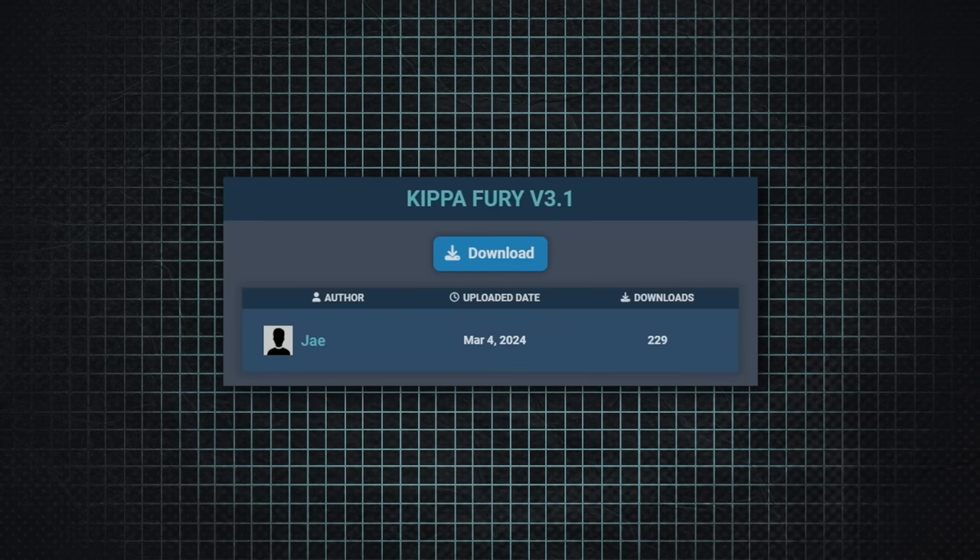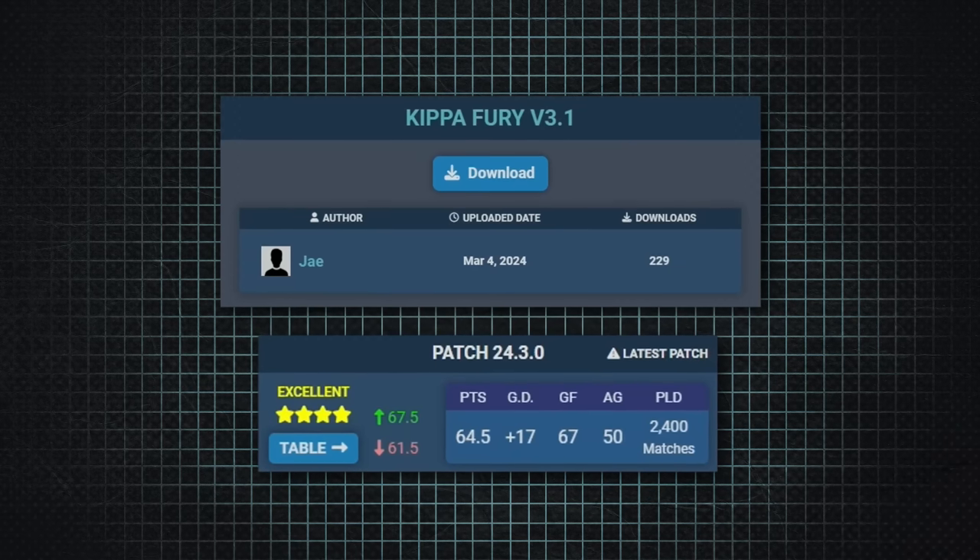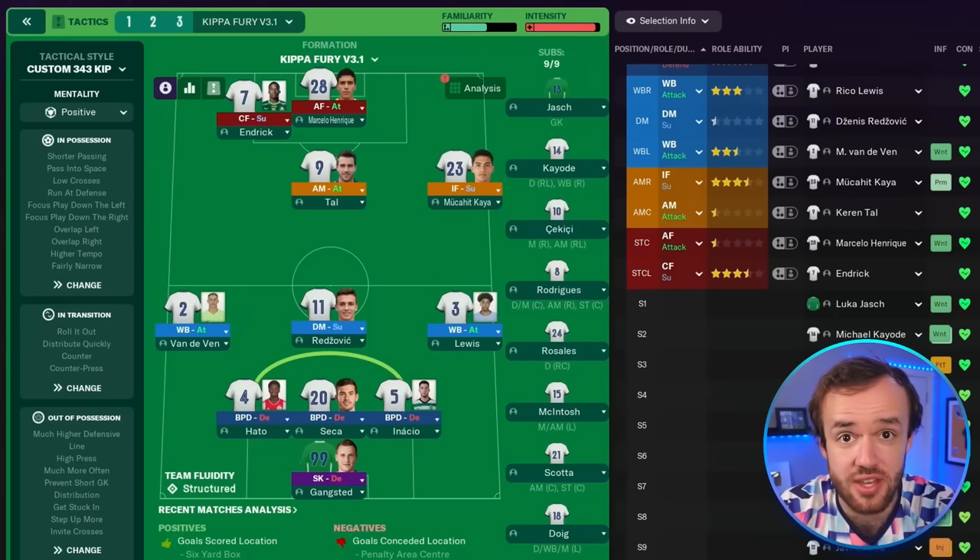But it is also normal. And the 12th best tactic in Football Manager is not. Submitted by Jay, it's an absolute monstrosity titled the Kippa Fury. In 2,400 simulations, it's an absolute goal machine.